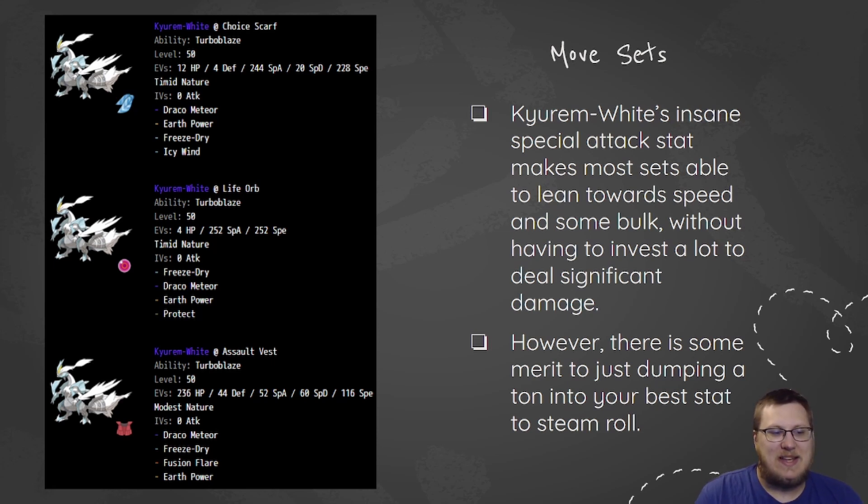And then this last set — I started playing around and found an Assault Vest set that works fairly well. We're not going to blow anyone up anytime soon, but we do have a very high special attack stat so we don't need a ton of investment to pick up KOs. We're not picking up a ton of neutral-hit OHKOs like other sets would, but we still get to run Draco Meteor, Freeze-Dry, and Earth Power, and we get to attach Fusion Flare — giving a little bit of extra Fire-type coverage.